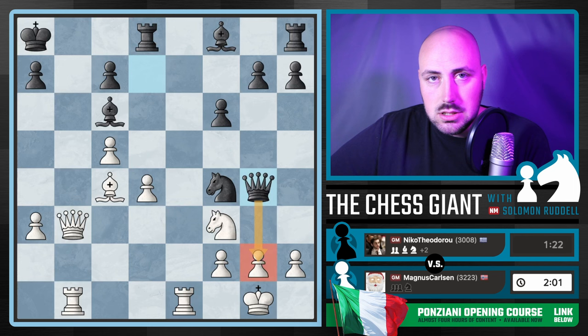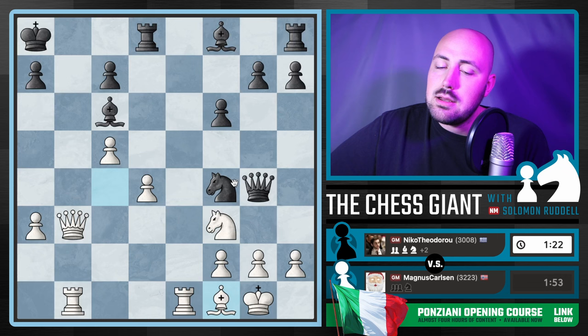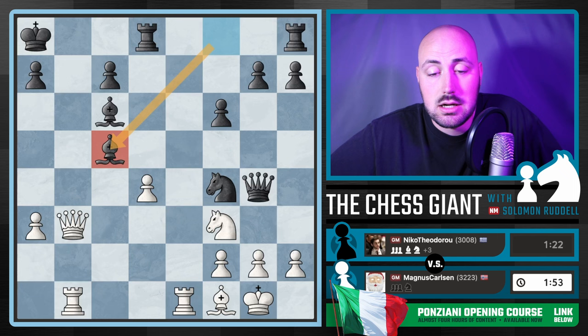Black is threatening mate. Of course Carlsen's not going to fall for that, so we got Bishop F1. White got a little bit lucky because Knight H3 check was played, but Bishop takes C5 is crushing. This is hard to find in a blitz game. How did I find this? Stockfish. I'm not going to sit here and tell you I saw this move — it probably would have been one of the last things on my mind, honestly. It's beautiful though.